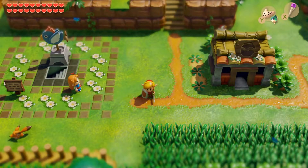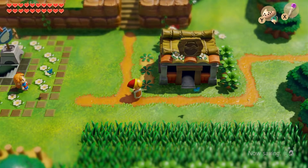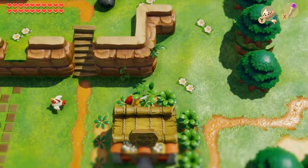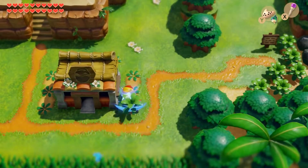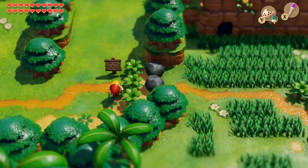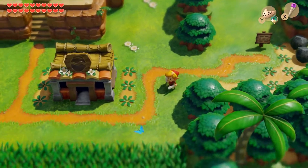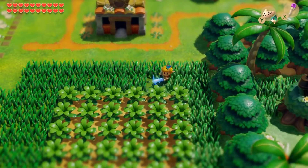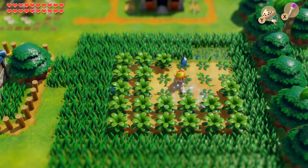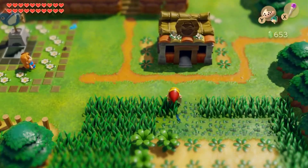Hello everybody and welcome back to Let's Play Link's Awakening. In the last episode, we finished off all of Dompe's requests that aren't level 4. Apparently, the level 4 adventure requests all just give you rupees, which is good if you want to buy the chamberstones. But you already made all the little dungeons, so what's the point? I don't entirely get it, but it is what it is.